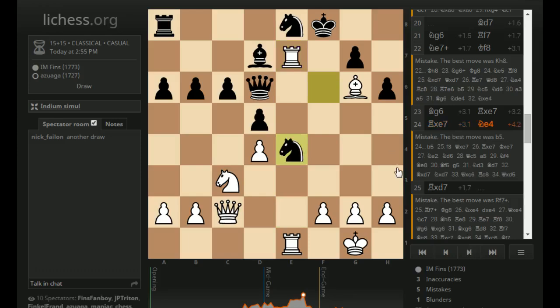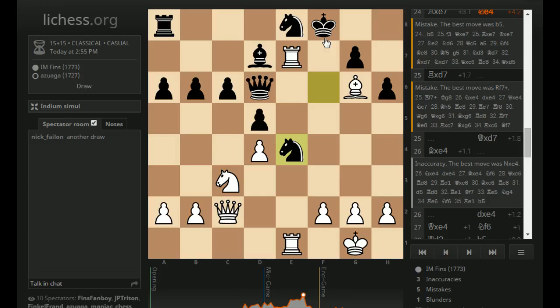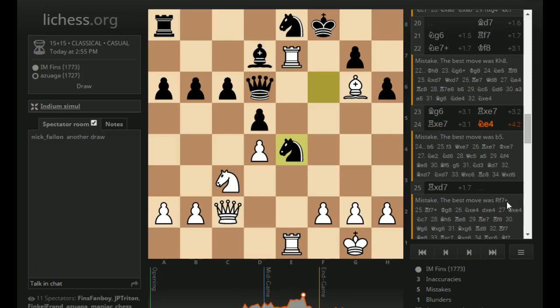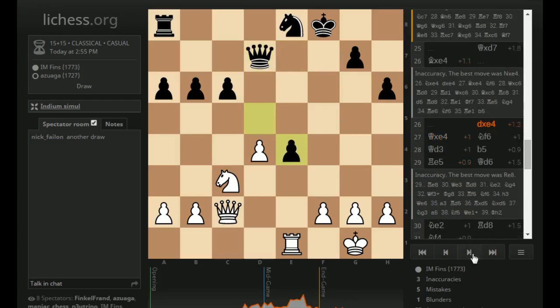Knight E4 — so what did I miss here? I missed that I could play, according to the engine, Rook F7 check, King G8, Knight takes E4. And then if Queen takes G6, I guess just take on D7, his Bishop would be hanging. So Rook F7, King G8, Knight takes E4, D takes E4, Queen takes E4 — then the Bishop remains defended. That's what I missed: I knew that Knight E4 was trying to cut off the coordination between my Queen and my Light Square Bishop, but I didn't see that I could reestablish it with that Rook F7 move. I just went Rook takes D7, winning a pawn. After this, I still am up a pawn but I had a lot of trouble seeing this whole sequence — this whole time I thought the D file was blocked, I thought Black had a pawn on D5.